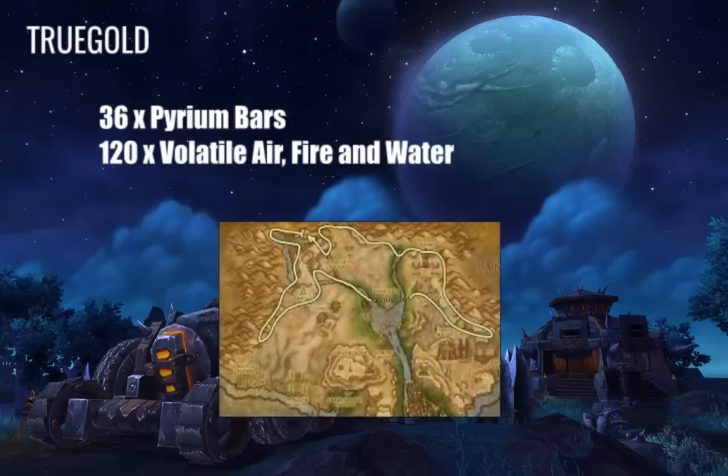Pyrite can also be found in Uldum and it has a farming route, but I would actually suggest that you either buy it or transmute it. You can transmute Pyrium using two key ingredients: Elementium and Volatile Earth. You can do this once per day, or if you have a lot of characters with alchemy or helpful friends, you can have them do it for free or for a small payment. It's always good to have friends to help you out.